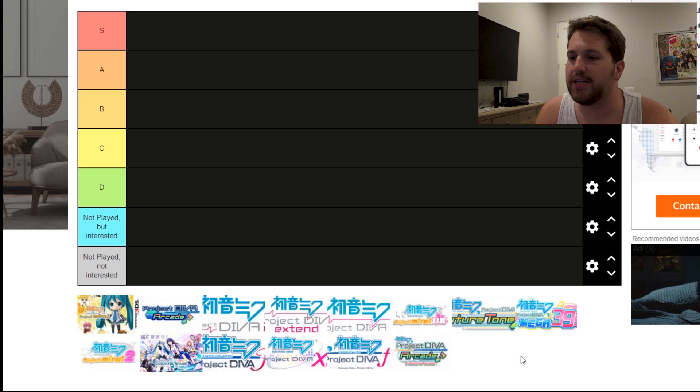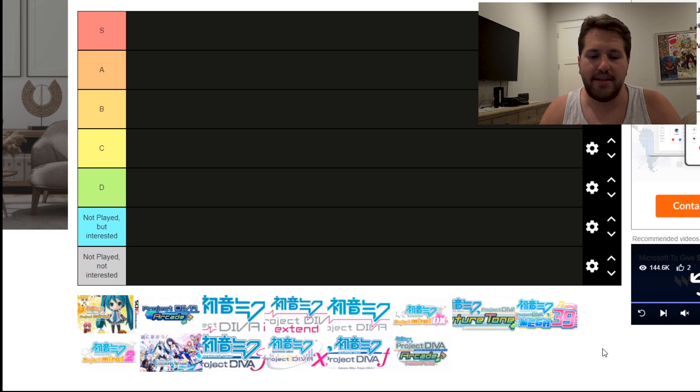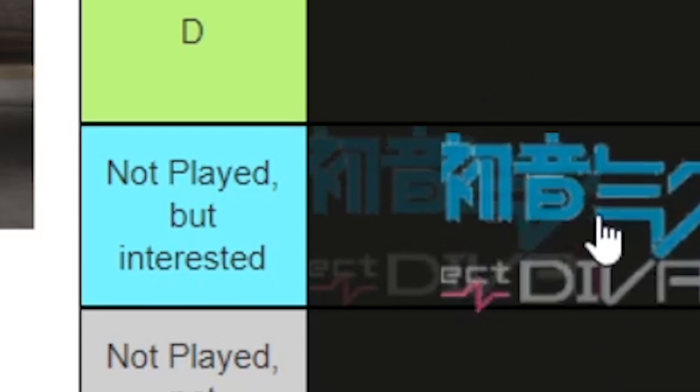So the tier list you're going to see right now, which will also be in the description below, covers mostly just the mainline Project Diva games, from Diva to the spin-off games of Mirai, and for some reason there's also the mobile game. I didn't even think it was a mainline Project Diva game to some people, but apparently it is. But this is the best one I found online, so we're going to use this one. I've also made a list of some of the other Miku games not on here, which I'm going to include in editing through Photoshop. And you might notice two different custom tiers I've made specifically for this video. Let's jump into the not-played-but-interested catalog and the not-interested-and-not-played category.